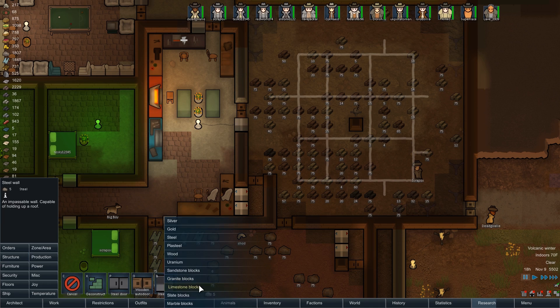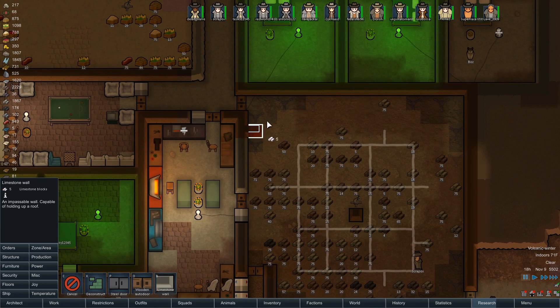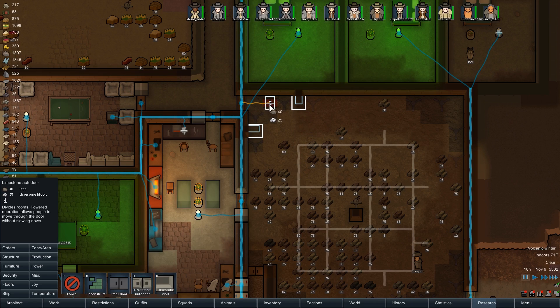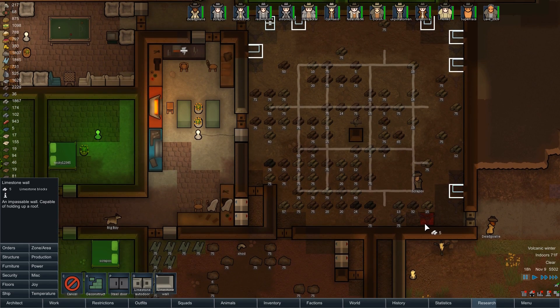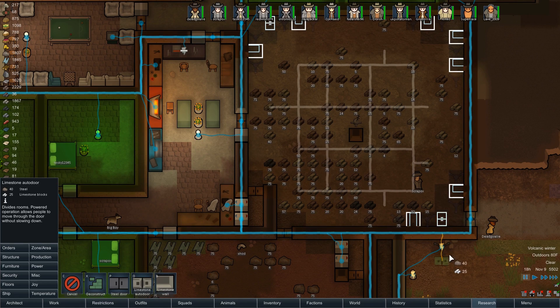Now, so the turrets don't damage each other, we're going to put limestone walls between them. Oh, I can't put a wall there — I can make it a door. I wonder if a door will work there. Sort of like a wall — we just need to be able to walk between them, that's all. Yeah, these limestone walls will prevent them from damaging each other too much. Another door over there. Let's try that, and we'll do the same thing down here.